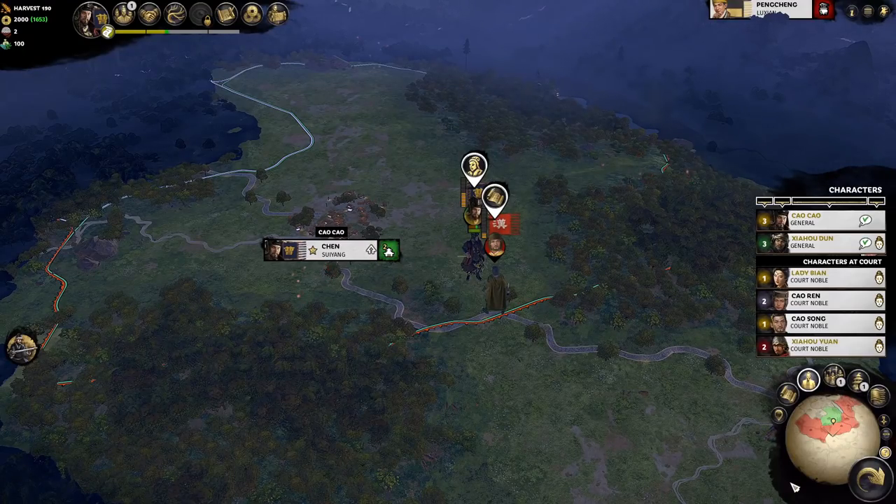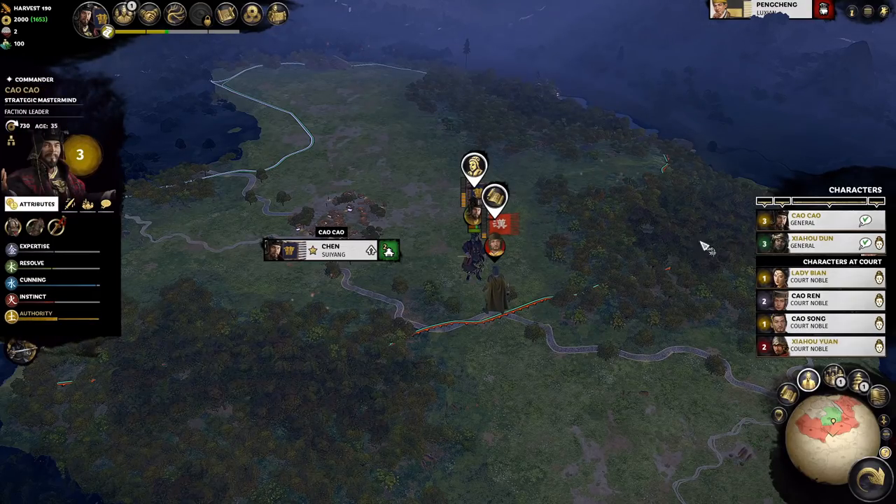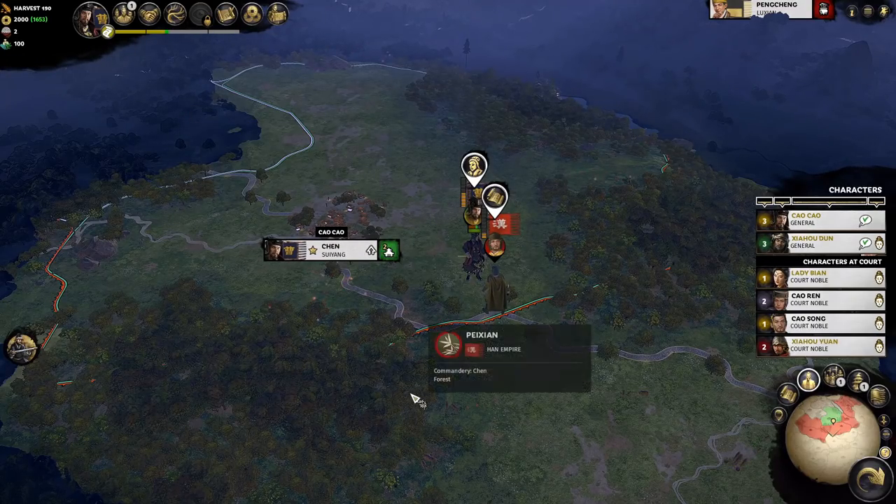Hello everyone, this is Serious Trivia. Welcome back to part 3 of our tutorial series on Total War 3 Kingdoms featuring Cao Cao. In our previous part, we talked about getting to know your faction leader as well as your court system. Today, we're going to be focused on items and diplomacy.